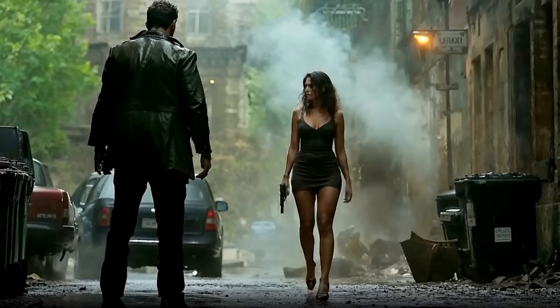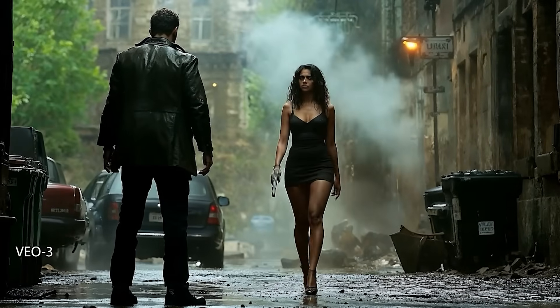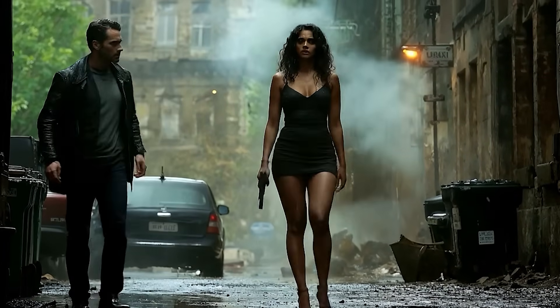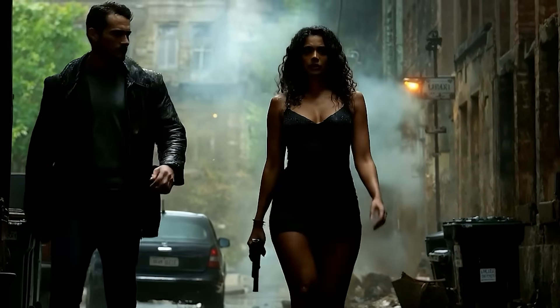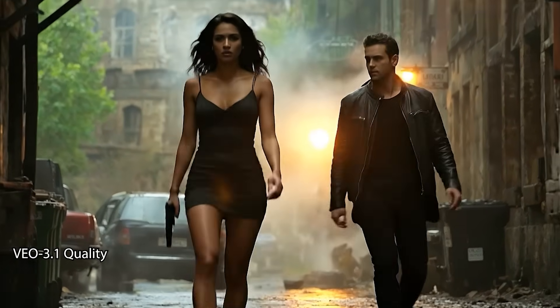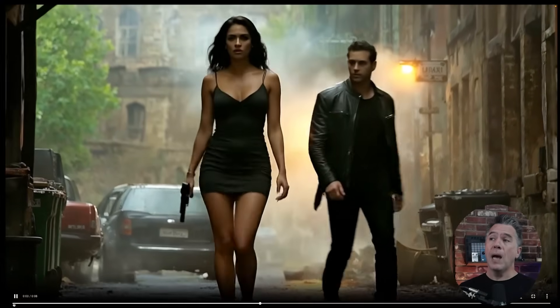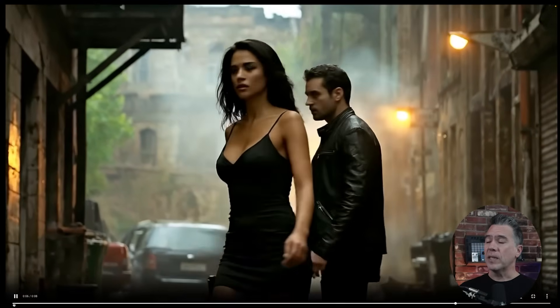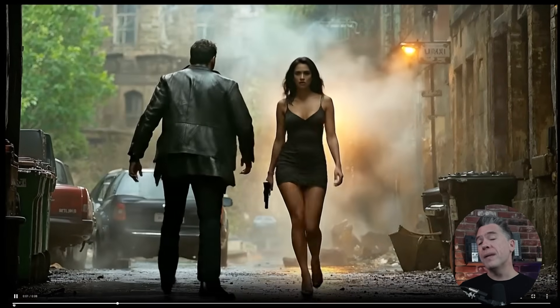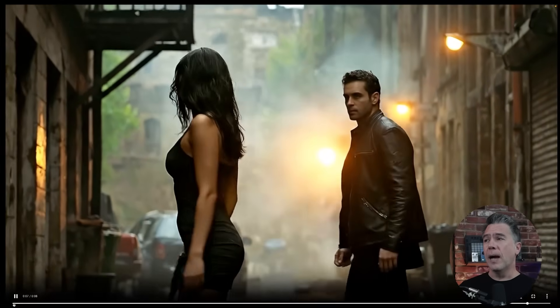Most of you who watch the channel tend to work in image to video anyway. So grabbing this old chestnut — the prompt here was nothing more than 'woman walks forward, man turns and follows her.' That was early VO 3; VO 3.1 gives us this. While 3.1 decided to create a light source behind our woman as she was walking forward, I kind of like it — there's a nice lens flare going on. Overall you can definitely see a difference in fidelity and texture between the two versions.